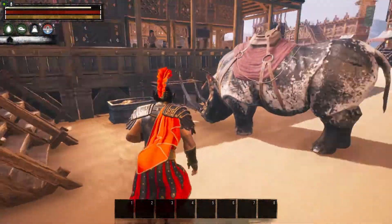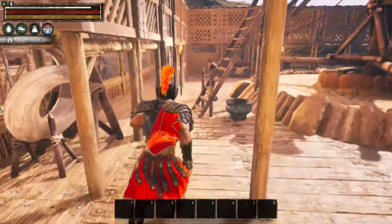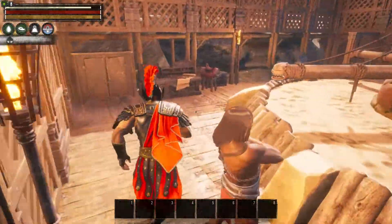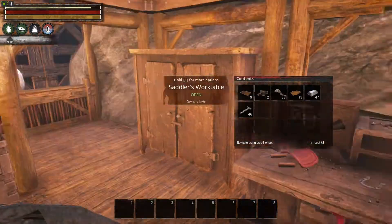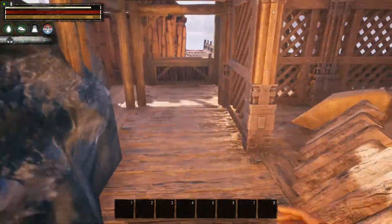We'll start in here — if you come over here you'll see there's our saddler's work table, and the cupboard is down here. Then down around this side...